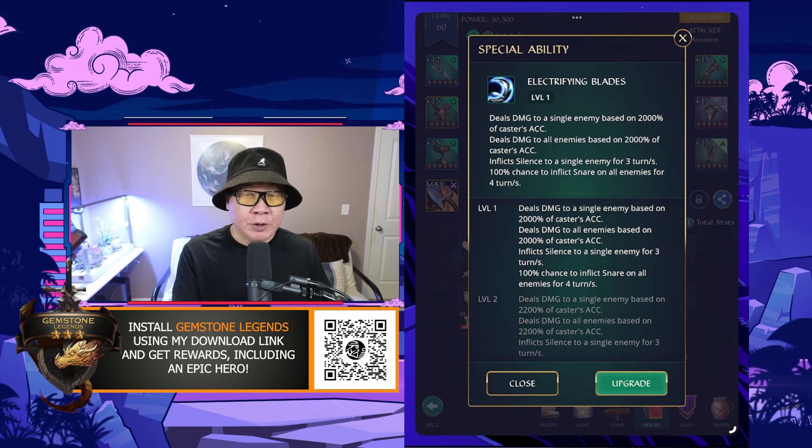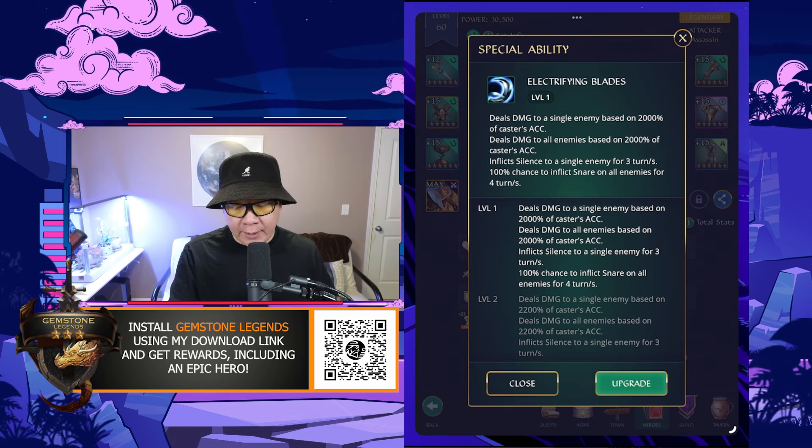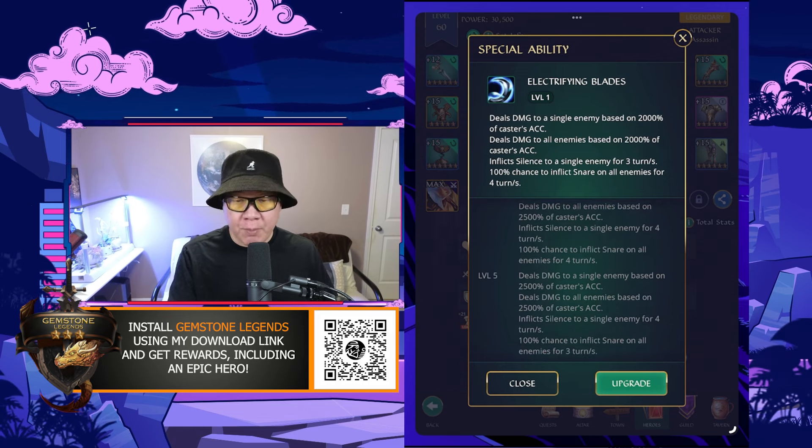Hey, what's up, guys? This is T-Bone here. Welcome back to another episode of Playing Gems and Legends. Today, let's talk about the new hero that's come out, Zandra. So I was able to pull her, so let's talk about her skills. I'm going to explain her passive ability in more detail, show it in action, and then talk about the teammates she will work well with. So let's get into it.